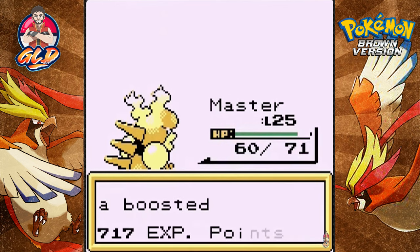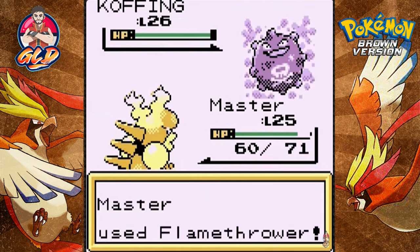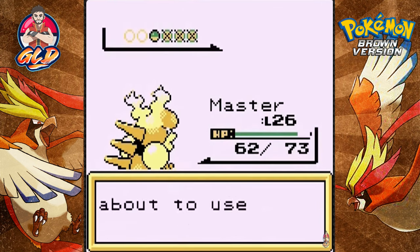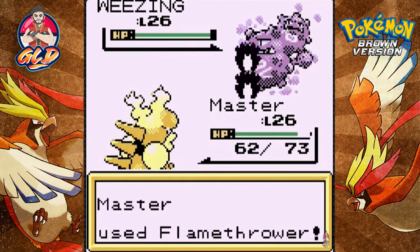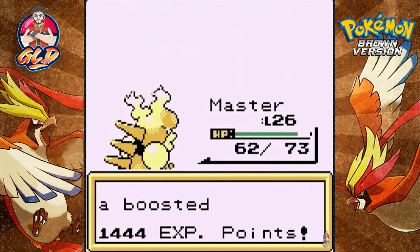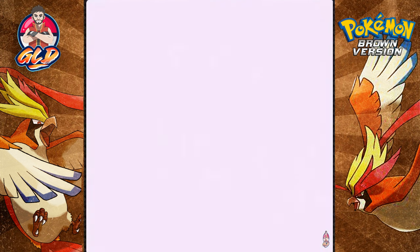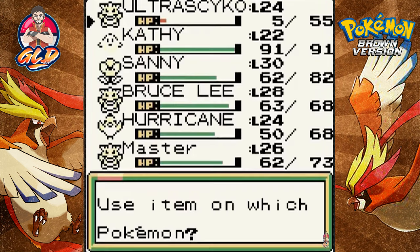That Wheezing destroyed my Pokemon so let's go with Master — using Flamethrower and there goes a critical hit! Wheezing gets destroyed and Ultra Psycho grows to level 24. This guy keeps using Poison-type Pokemon which should be great for Ultra Psycho, but I don't want to risk the poison damage. Flamethrower for the win again — Master growing levels too. We get a few antidotes from defeating this scientist.